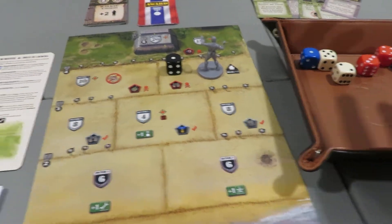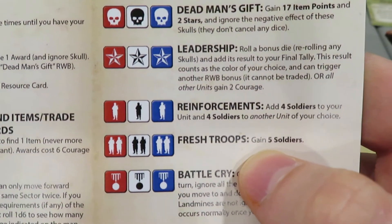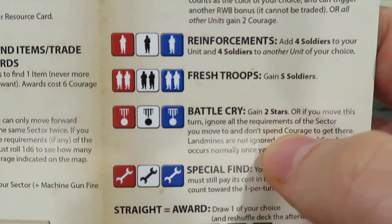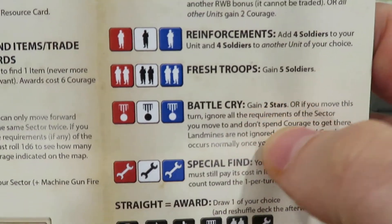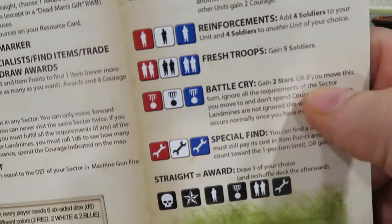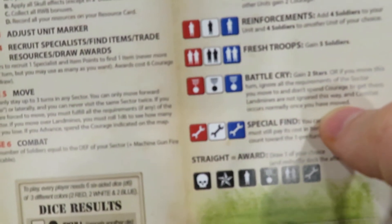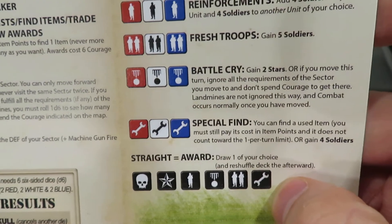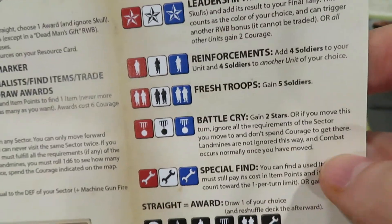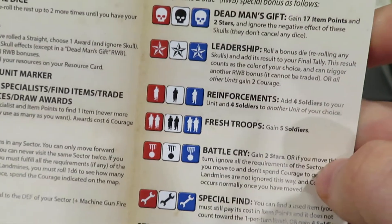It is really fun to actually try to see if you can combo, because you're going for specific combos and they all have different advantages. We never saw things like reinforcements — I think we saw once. Fresh Troops we never saw, which is fives — would gain five soldiers. Battle Cry would gain you two stars, or if you move this turn, ignore all requirements of the sector. If I'd have been reading really closely, which I didn't do and I probably should have, I could have actually done that — as an or statement, just ignored all requirements to move into a sector. That would have been fantastic. I probably should have gone down that road. Of course, I still would need three fives.